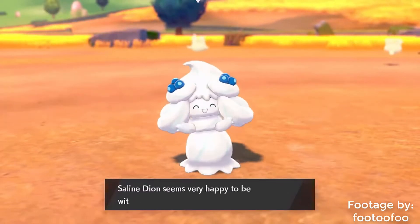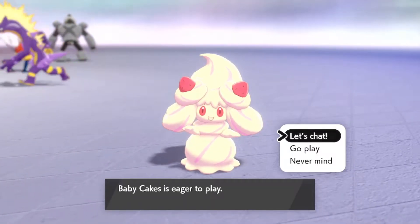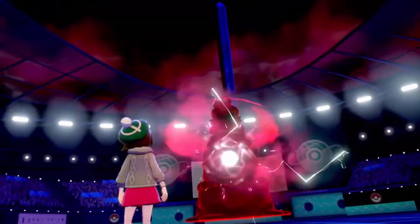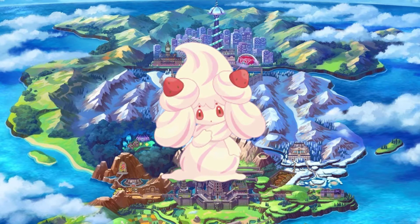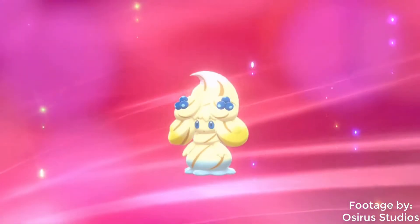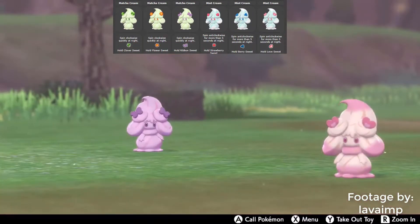Ever since she was first revealed, I knew I had to save a spot for her on my team. We've had Pokemon in the past be based on food, but not actually be food. But this time around, Alcremie is literally sentient whipped cream. Honestly, the concept is pretty weird and kinda disturbing, often making her the butt of dirty jokes on the internet, but I won't let that bother me, and I will protect her from anyone who tries to taint her innocence. And get this — you can customize what you want your Alcremie to look like. It's not very often when you're able to do this with a Pokemon, and there are so many different combinations to pick from.